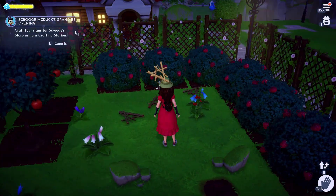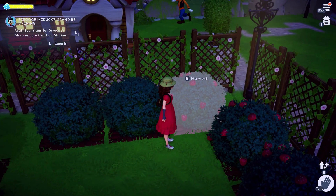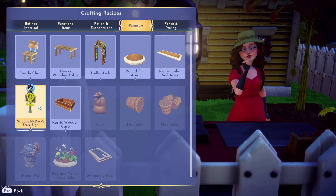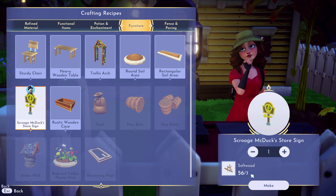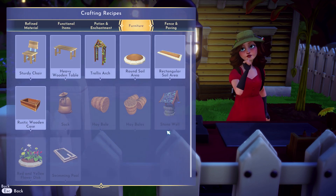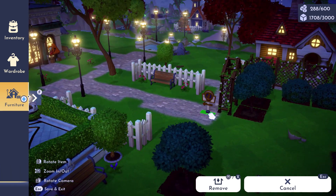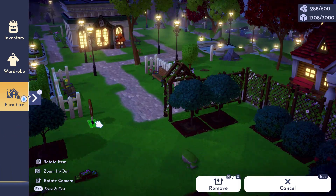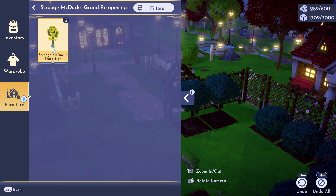Then I tried to harvest these cherries — I call them cherries, I think they are. And then we have to make these signs for Ducky. He wanted us to make a couple of them — like three of them — and then put them around the world so everybody knows his store. That was a request for us to do. I'm putting one near his store and then two more in the bottom area so the town knows about Ducky's store.